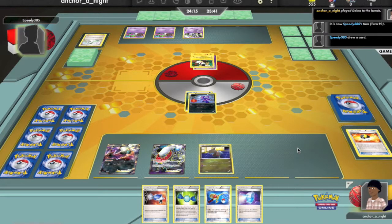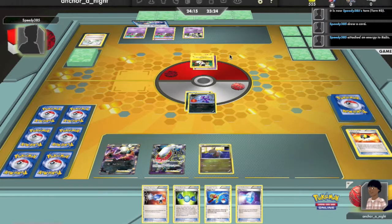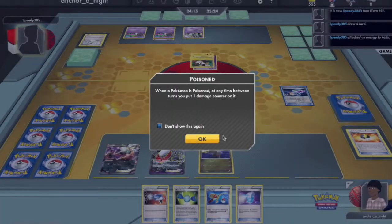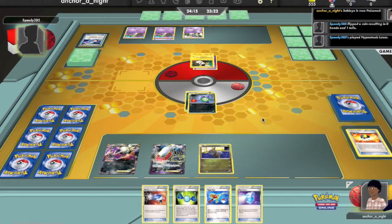Now it's my opponent's turn — let's see what he does. He probably can't retreat yet to attack. He attaches to Ralts, so maybe he's going to attack with Ralts. We see Hypnotoxic Laser, and thankfully I'm only poisoned and not asleep.